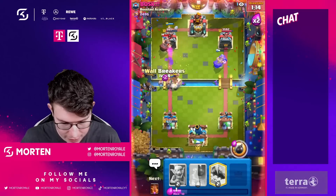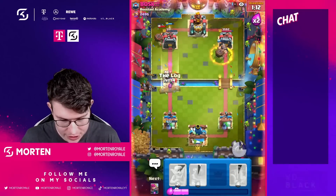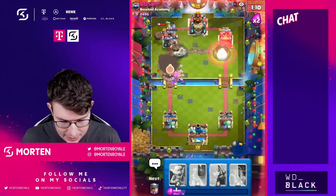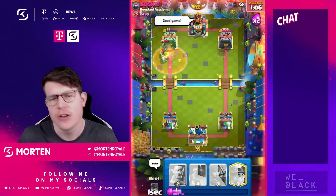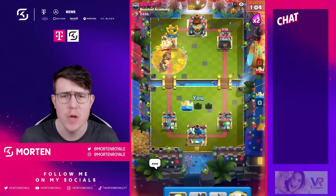Miner is coming, going for Archers — actually going for Mighty Miner ability at the bridge, and the game is over. You guys thought I might lose this one and that I didn't play well at the start, but Miner-Poison in triple elixir is undefendable, guys.